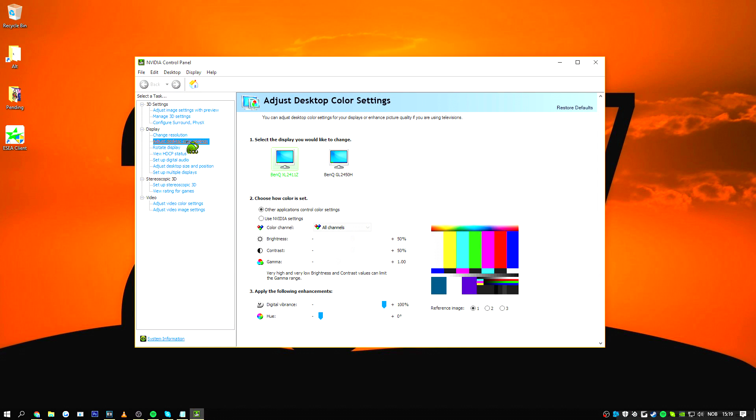Real quick, I'm going to show you how to adjust the digital vibrance of your graphics card — this is for Nvidia. All you do is right-click on the desktop, open the Nvidia control panel, choose adjust settings, and then digital vibrance. Put it on whatever you like. A lot of people have it set anywhere from 70 all the way up to 100.